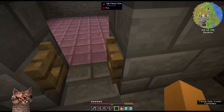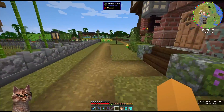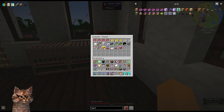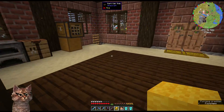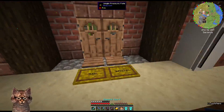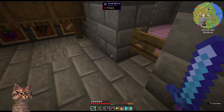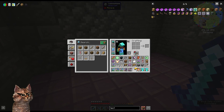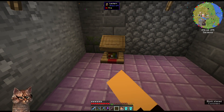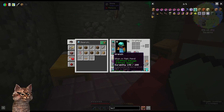We need a bed. Do I have any extra wool up here? Yellow bed — sure. Make the poor guy a little pea bed. Put him a little bed in here, and then a lectern, right? There you go. Let's see how he does — he's an enchanter now. Good.